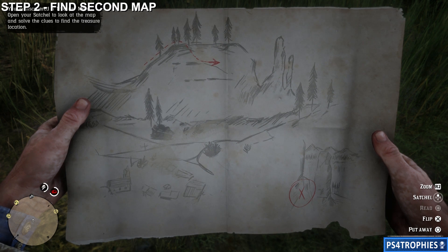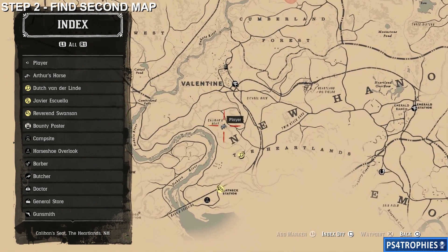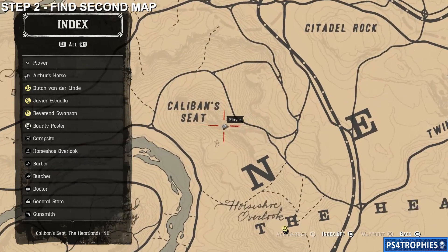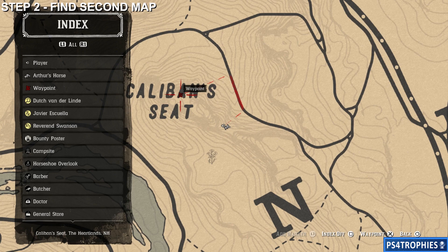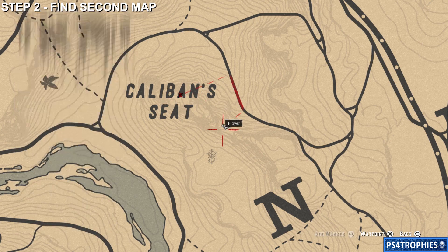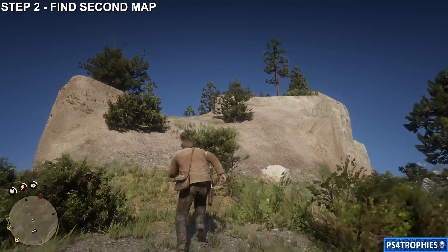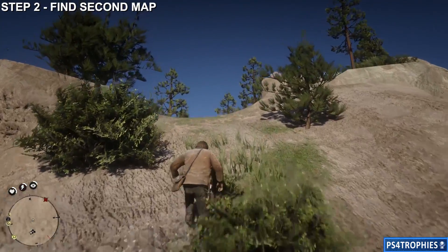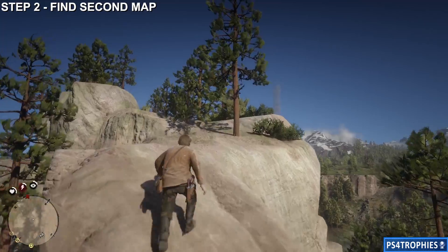The clue for the second map shows it's going to be just north of your first camp and south of Valentine. There's a big hill there called Caliban's Seat, and I'm standing at the base of it now. We're going to climb up — as long as I don't fall off the side, which I tend to do for some weird reason. We're going to climb our way up — I won't fall off, spoilers.